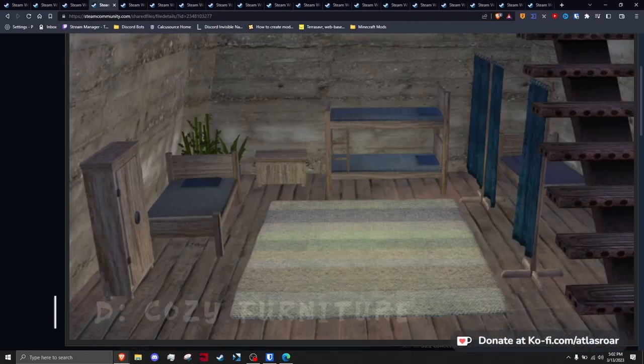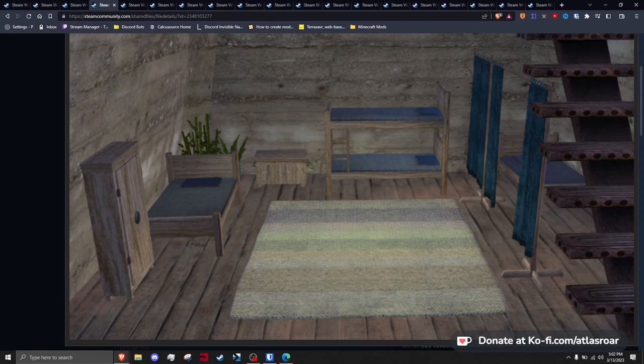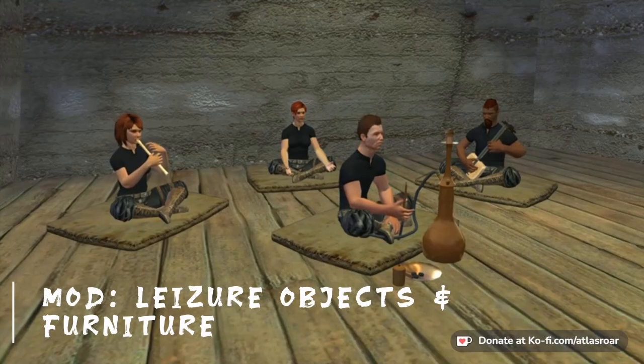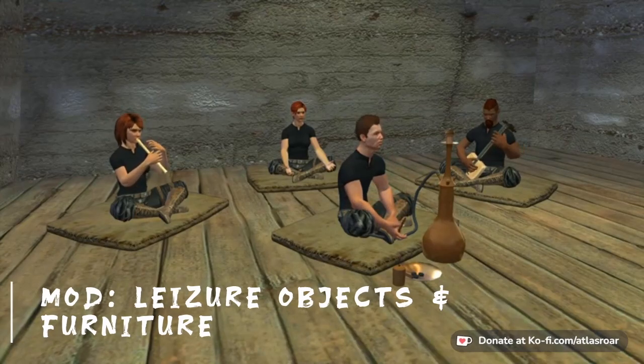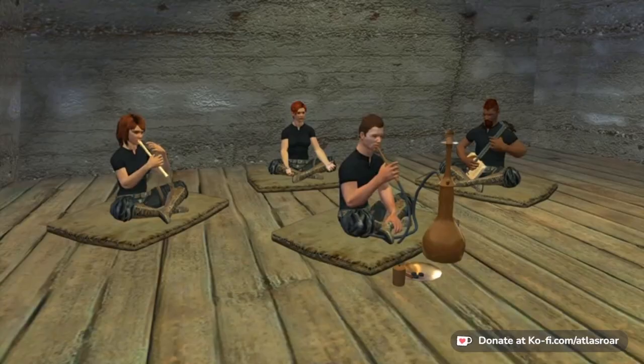Tosi Furniture — while the style of some items may not fully fit Kenshi and they do have some lore implications like certain stone not being textured anywhere in game, you will find many other items like rugs and fireplaces worth having if you get into decorating your base. Leisure Objects and Furniture adds more items that I think fit into Kenshi with some minor implications, but the mod is too great not to have while playing.